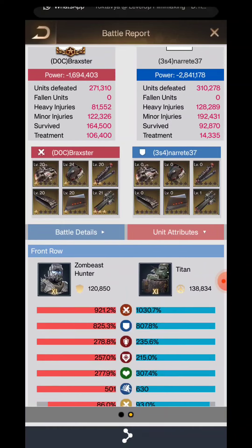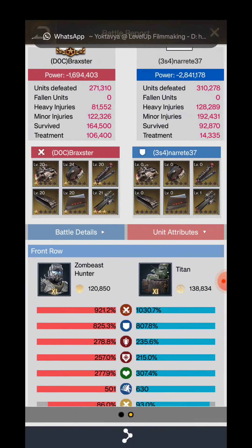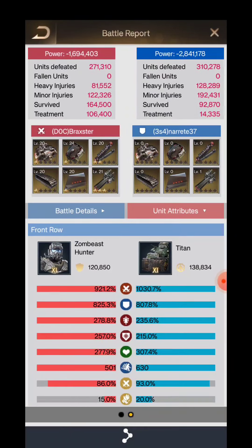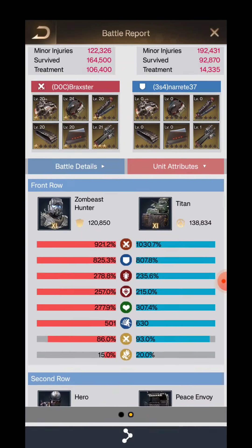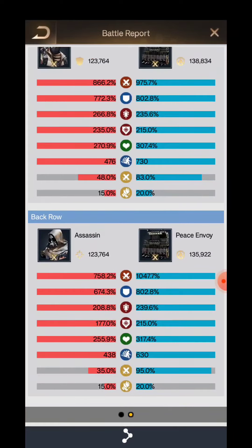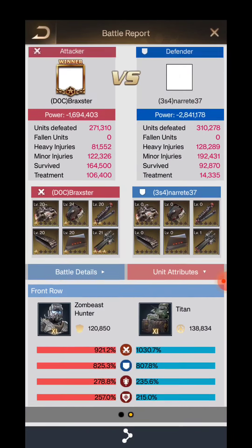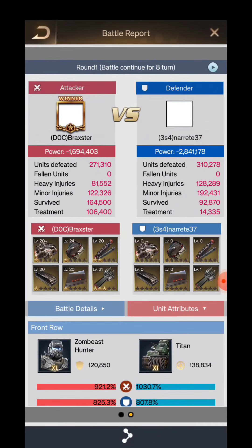This is the unit attributes. Look at the Bane Blade that we have. On the Super Killer side, I have a few more stars and levels, but it doesn't matter because that's going to reflect in the stats anyway. So let's see how the battle works.